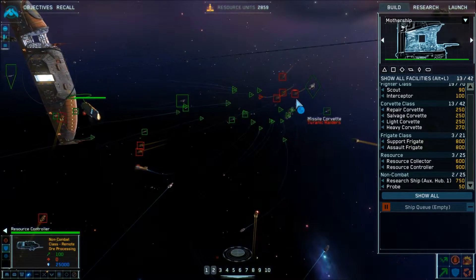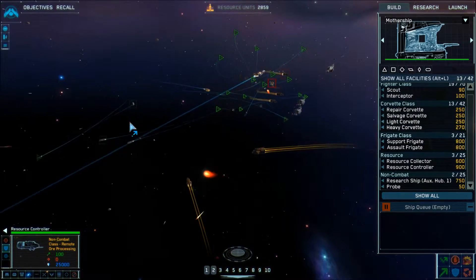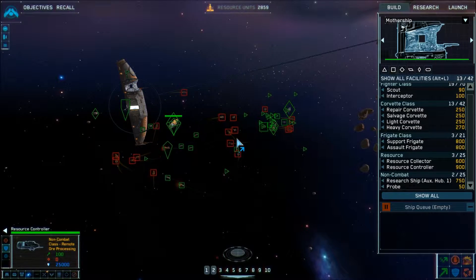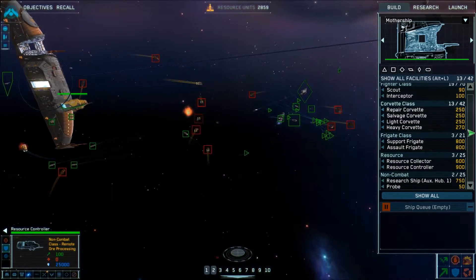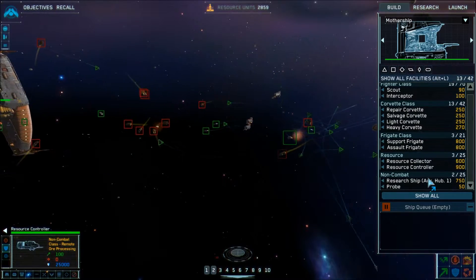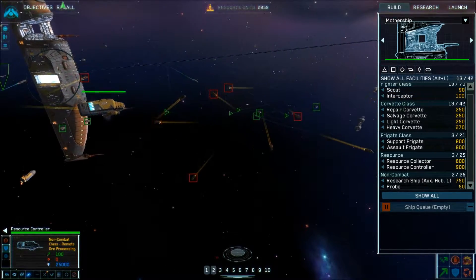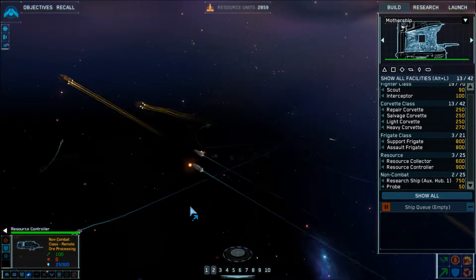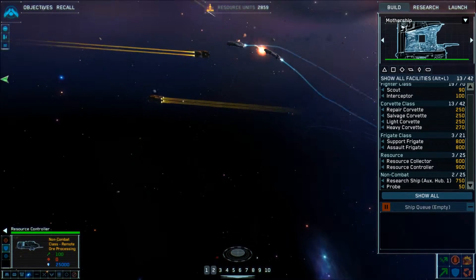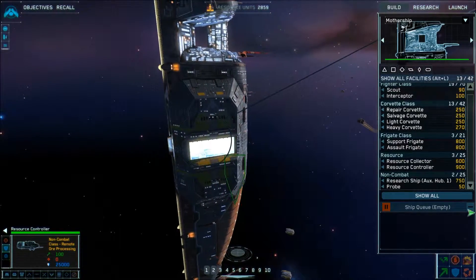There's a lot of enemies here. We've got corvettes — lots of corvettes. Corvettes are kind of like your basic standard tank, the beefy trooper, whereas fighters are more like your infantry. I also don't understand why I cannot hear any sound effects right now — it's a little strange. I'm sure it's probably just something in my settings that's not letting me hear that.